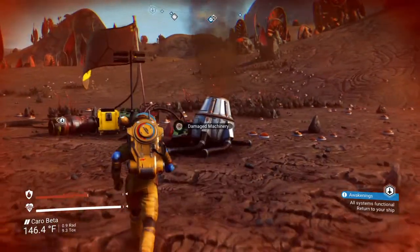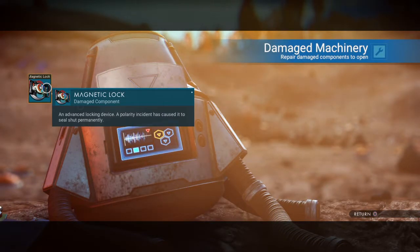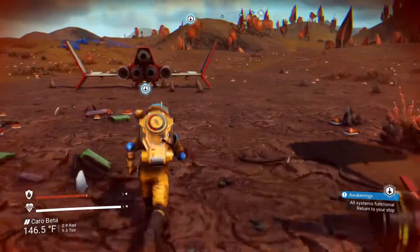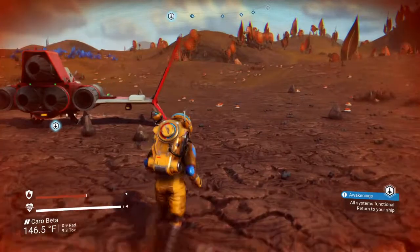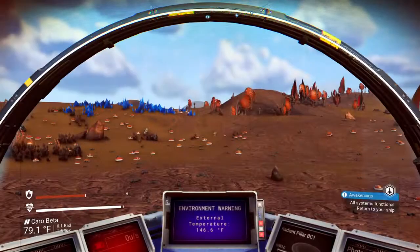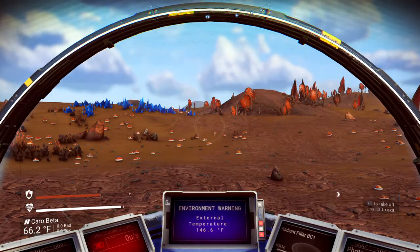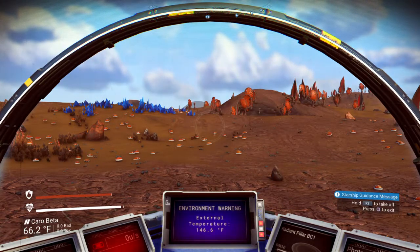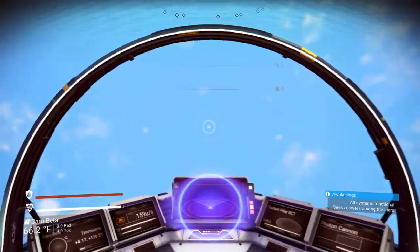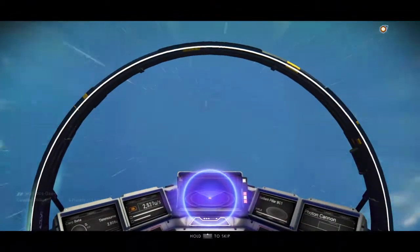There's our damaged machinery over here. It didn't give us any bonus, probably because of the stage of the quest line we're in. Now it's telling us to get in our ship, and that's exactly what we're going to do. Seek answers among the stars. R2 to take off — hold and squeeze. Launch thrusters down to 25%. R2 and O gives you a boost, and we're going to launch out of the atmosphere into outer space.